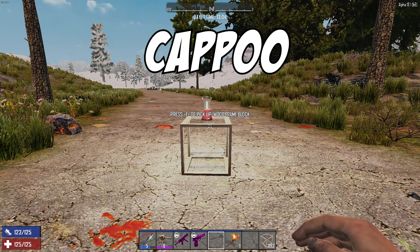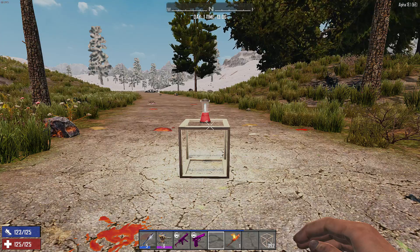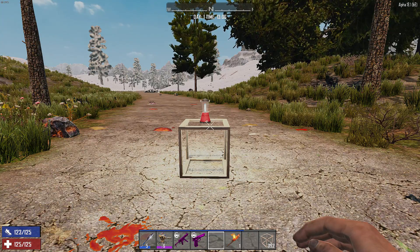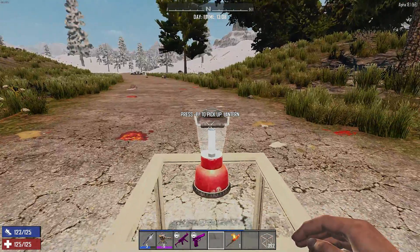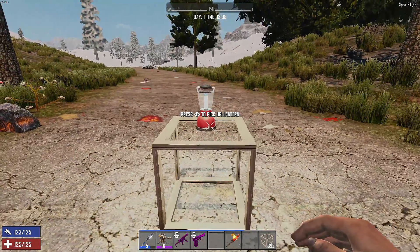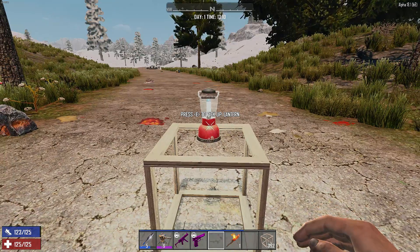Hello everyone, my name is Cap, and welcome back to the channel — another Seven Days to Die video doing all this Alpha 18.1. This is a stable build, just in case they change something in a later video. Today we are going to be looking at the lantern, the newest light source added in Alpha 18.